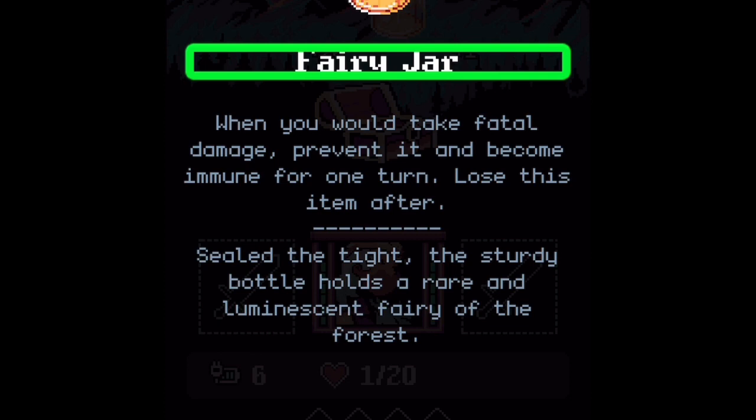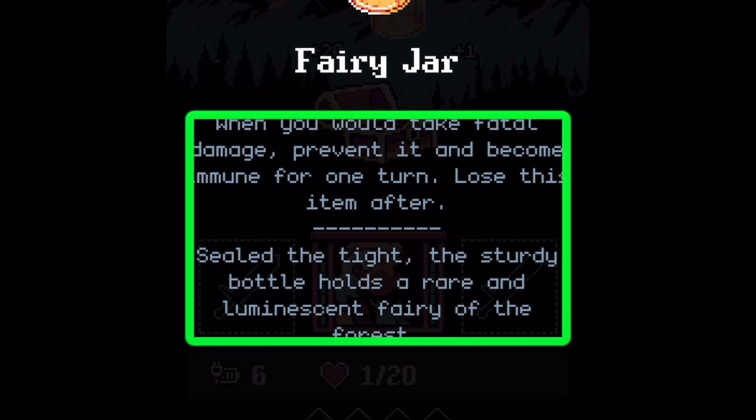We beat the gargoyle! We got a Fairy Jar from the chest — that's one of the best items to save for the final boss. The final boss could be Death, a Triad, or something really nasty, and Fairy Jars work as a free get-out-of-jail-free card when you die. I don't believe there's any rule against stacking them.